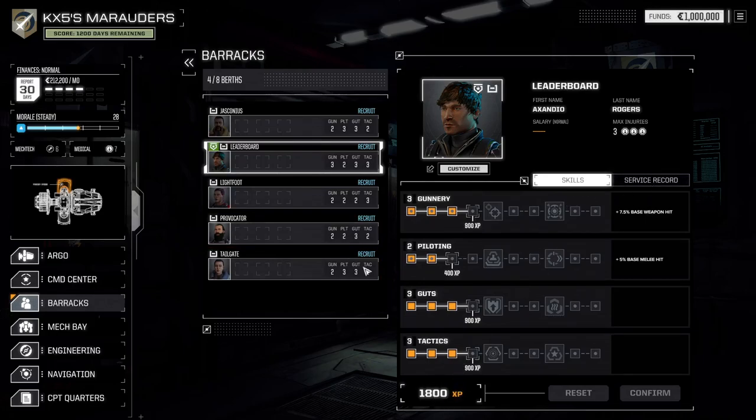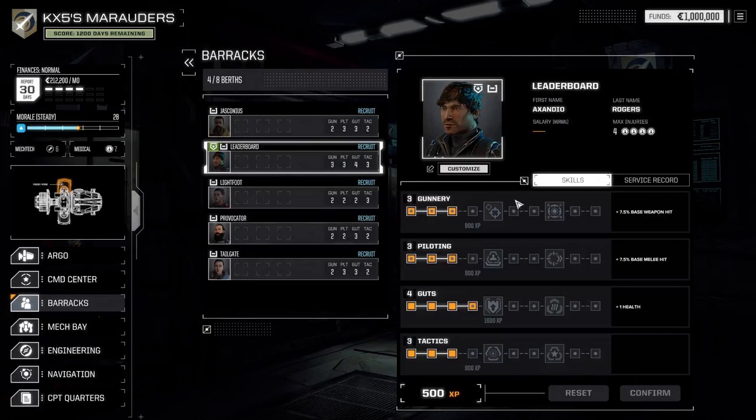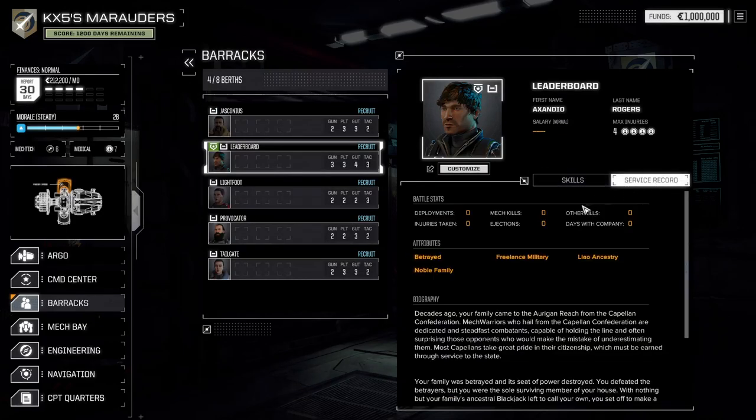I have 1,800 experience points. My call sign is now Leaderboard — Xandio Rogers. I need to up my piloting game, so I'm going to spend 400 on that. I've got 1,400 left, so I'll go up on my guts as well. Mech warrior training complete — we're trained up.